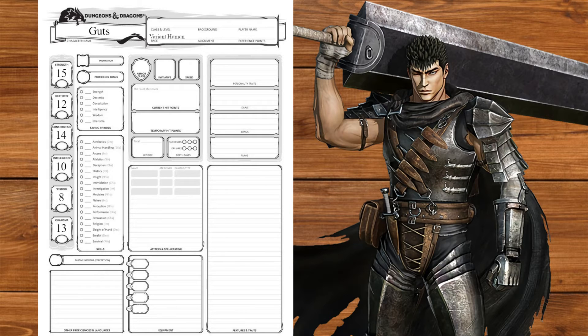For race, we'll go with variant human, taking Great Weapon Master and putting our plus ones into strength and charisma. We'll also take intimidation and speak common and infernal. We'll take the mercenary veteran background, getting mercenary life, athletics and persuasion, land vehicles and dice.